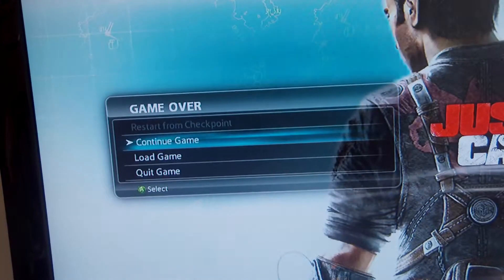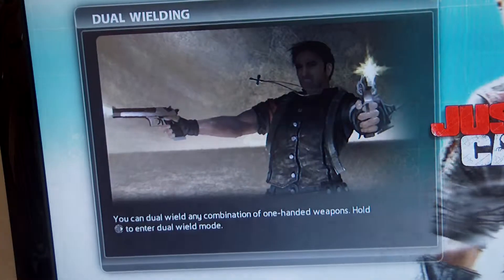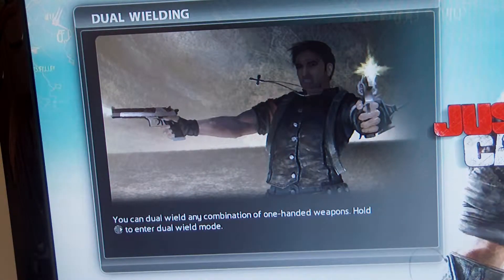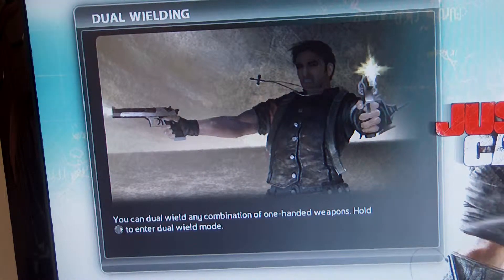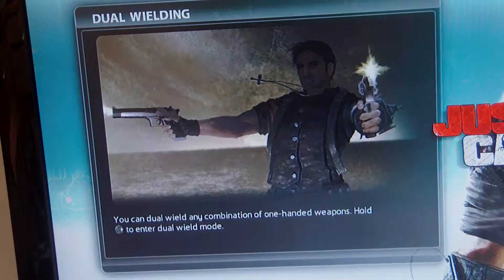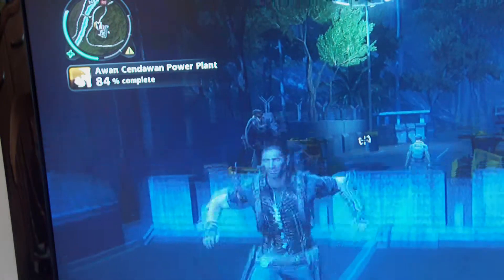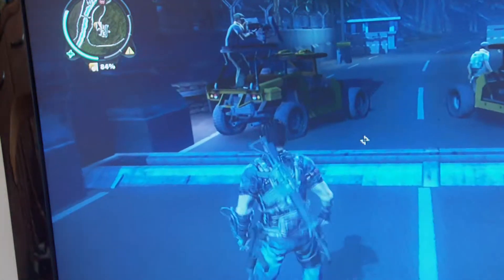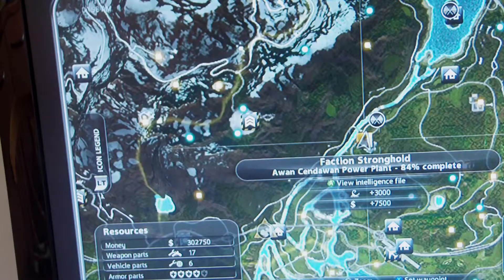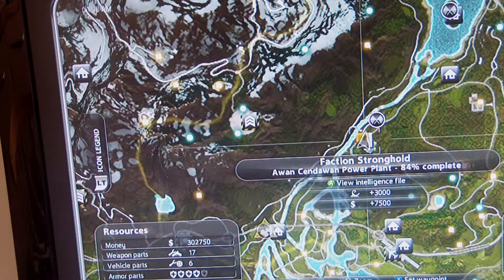Hello, it's me from CBS Vids, and today I'm going to show you how to make a car that flies — or, you probably won't, but anyway. So here I am — yes, I look cool. I am at the faction stronghold, Awan Central Power Plant.